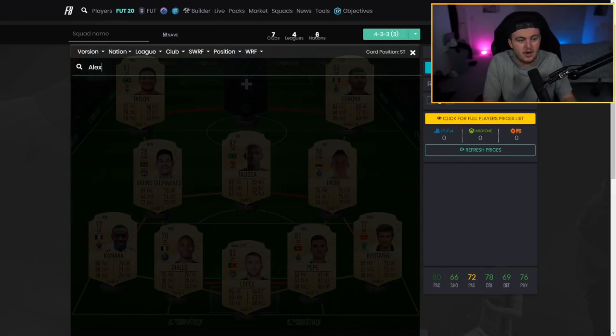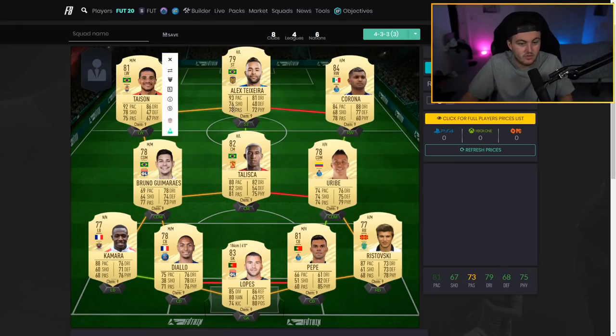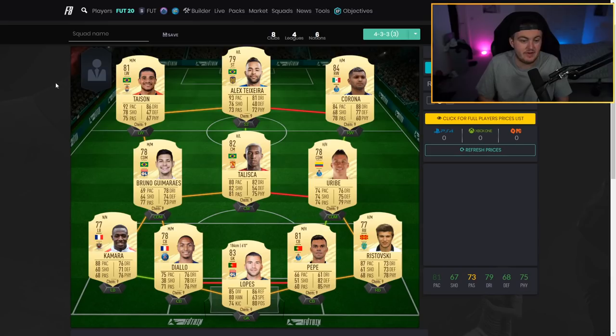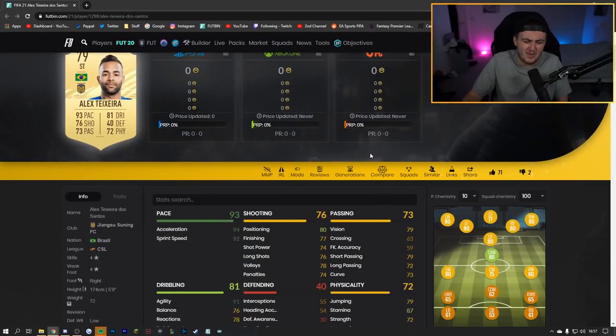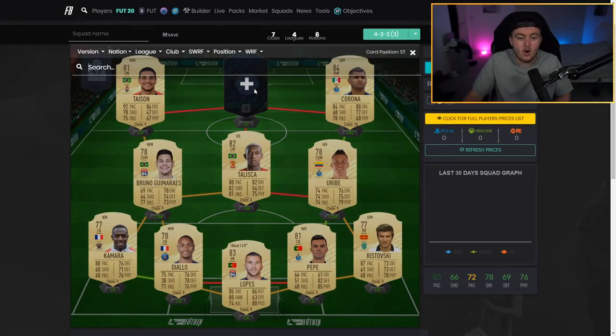At striker we've got a couple of options. First is Alex Teixeira — 93 pace, 81 dribbling, 76 shooting, 73 passing, 72 physical. A really decent looking card, though he lacks a little bit in finishing. At the start of the game that's not the biggest deal, but it's worth noting.